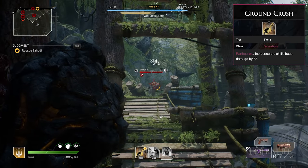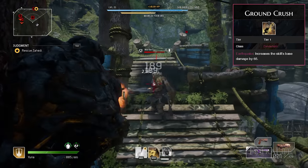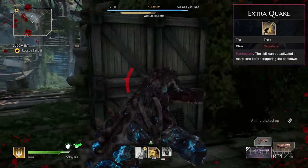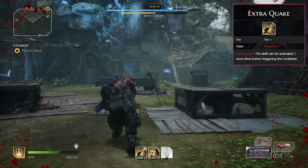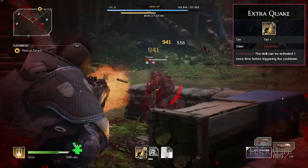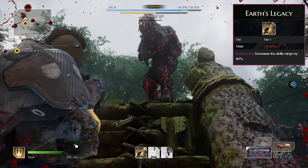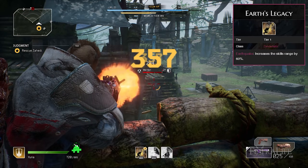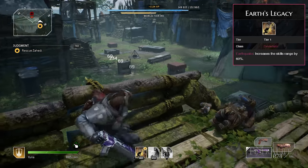Ground Crush: This mod increases the damage of Earthquake significantly and is needed to maintain its high damage throughout the game. There is simply no other way to one-shot or nearly one-shot enemies with it, so this one is a must. Extra Quake: This mod gives you an extra use of Earthquake before it goes on cooldown, allowing you to interrupt nearly every boss before they can use any skills. Earth's Legacy: This mod increases the range of Earthquake by an additional 60%. It's not 100% necessary, but once you slot it you'll never want to remove it — it's just so good.